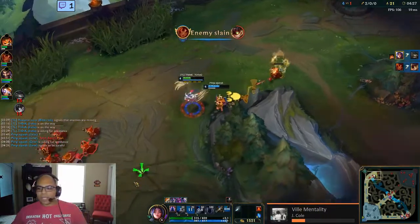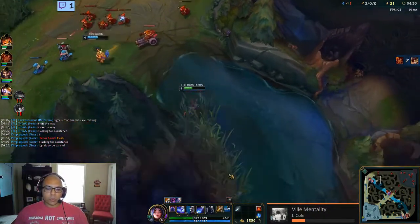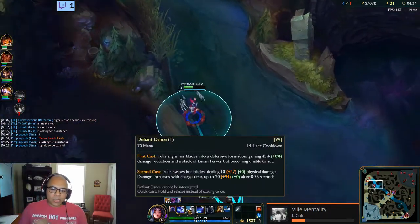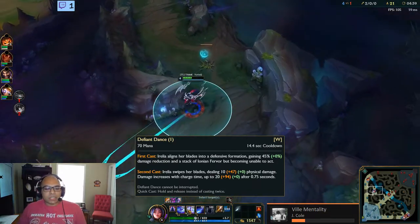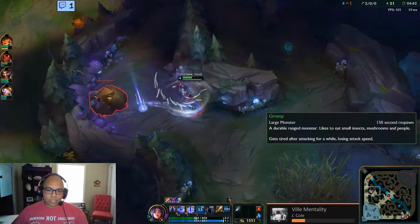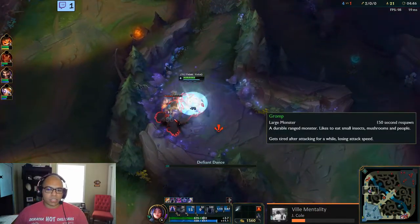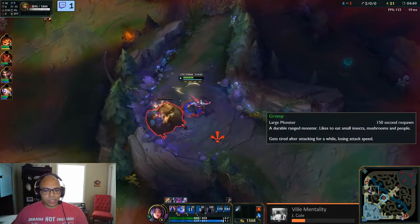With your W it's a hold — you charge it up and while you're charging it you take less damage. The actual definition: Irelia aligns her blades into defensive formation, getting 45 plus an AP ratio damage reduction. It's really nice. Of course we don't stack AP, but Trinity Force gives you a little bit.